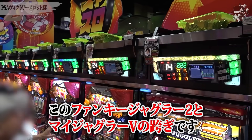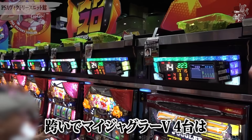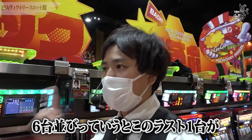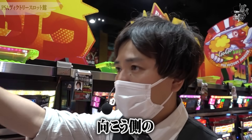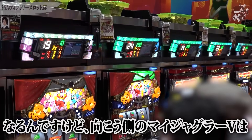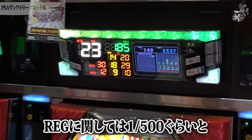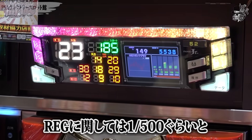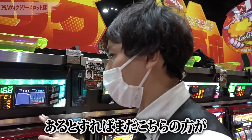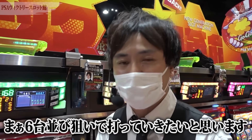このファンキージャグラー2なんですけれども、現在6087ゲームでビッグ23・レギュラー20、合算141分の1でレギュラーは設定5の近似値ぐらいという台です。今までずっとジャグラーシリーズの並びを探してきて、おそらくここだと思います。このファンキージャグラー2とマイジャグラー5のまたぎです。ファンキー1台とまたぎでマイジャグラー5が4台、おそらく当たりだと思います。向こう側のマイジャグラー5はレギュラーが400〜500分の1と良くないので、こちらの方が可能性があります。6台並び狙いで打っていきたいと思います。